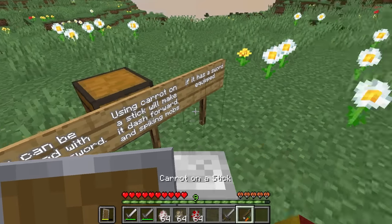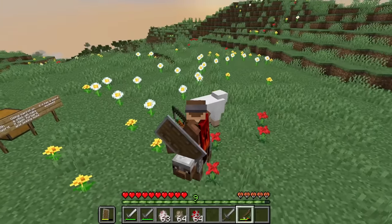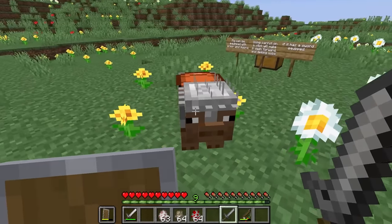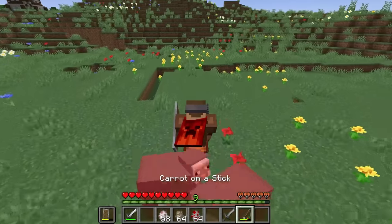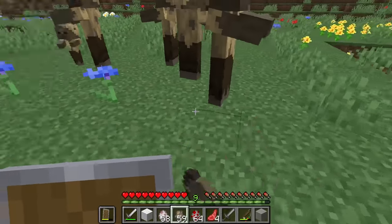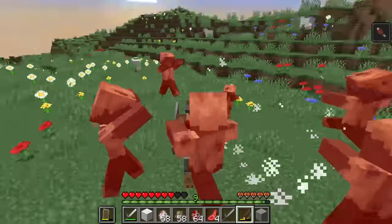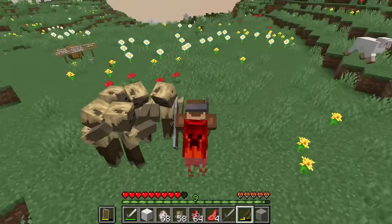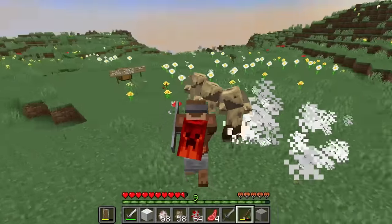Using a carrot on a stick will make it dash forward. That is very fast. It says it'll spike mobs if it has a sword equipped — and it does damage the mobs. Let's put a few enemies down. The pig damages them, and even when being attacked, it doesn't take much because of the armor we gave it. They're all going for the pig and it hasn't taken any damage yet. This could be very useful.